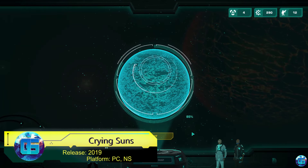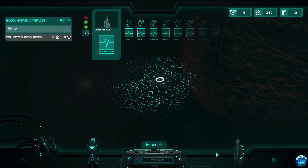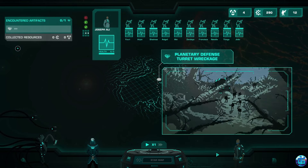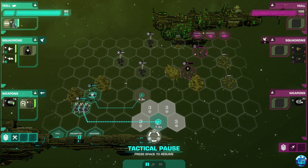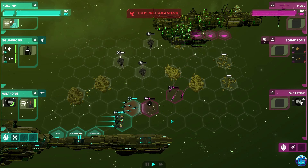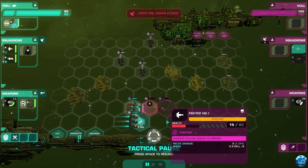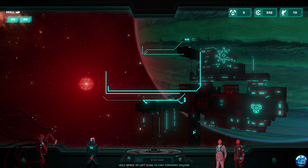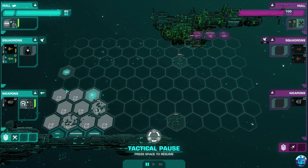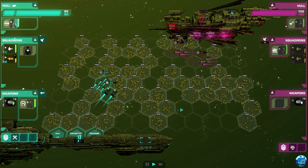Crying Suns is a roguelike that combines space strategy with a deep narrative, set in a distant future where a mighty empire has fallen and the artificial intelligences that ruled it have been shut down. The player controls a clone of an imperial general, exploring randomly generated sectors of space, fighting pirates, and uncovering the mysteries of a fallen civilization. The game promises a captivating story in a procedurally generated universe, tactical battles between squadrons of starships, and dramatic plot missions intertwined with exciting random events.